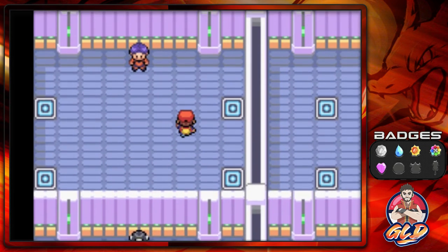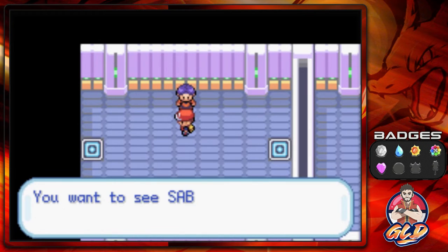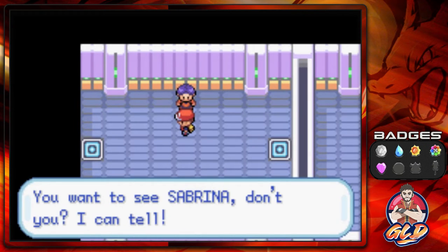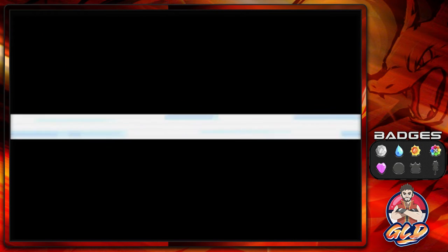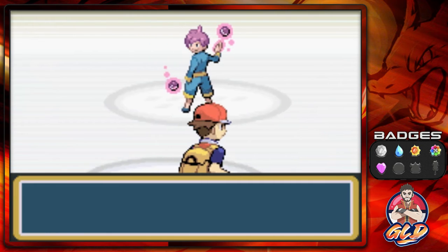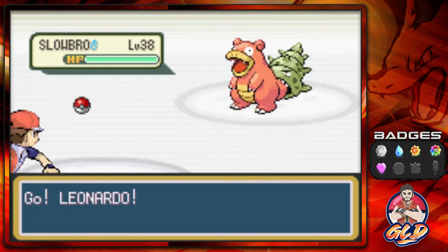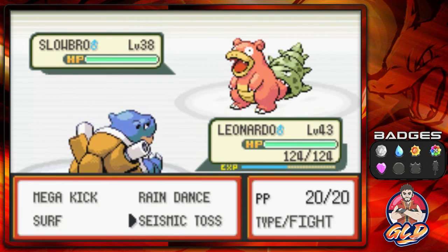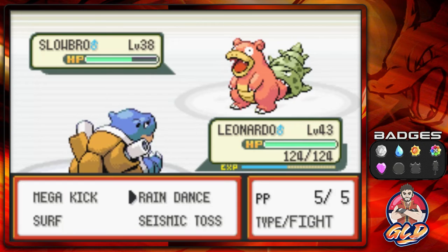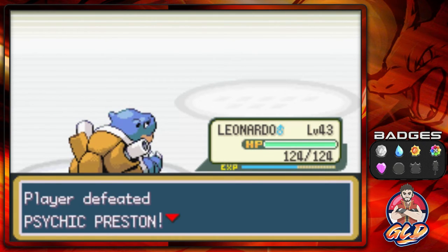He's like, Saffron Pokemon Gym is famous for training psychics. You want to see Sabrina, don't you? I can tell. I do want to see Sabrina, but we gotta take on you first. Here comes Preston, and he's going to be coming out with his Slowbro. It's going to disable us, and just like that we defeat Preston. Yes, we're feeling good, feeling great.